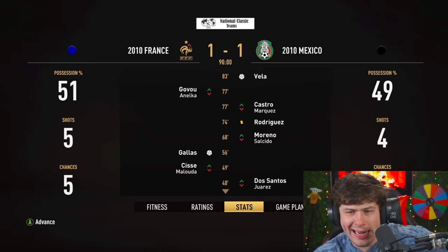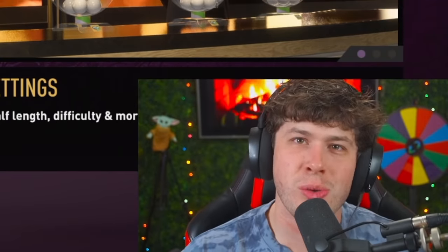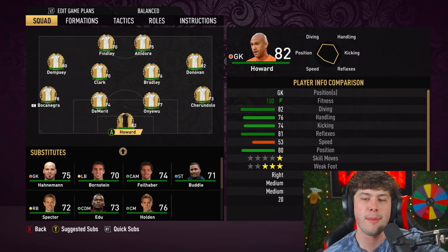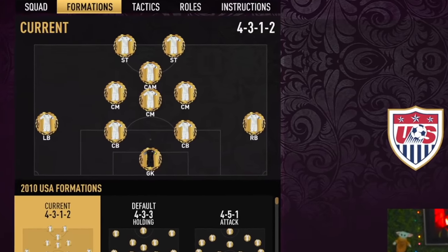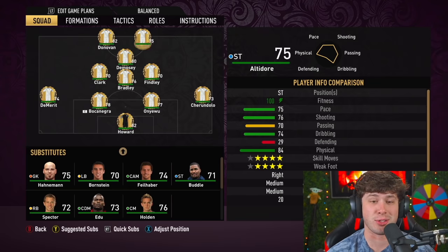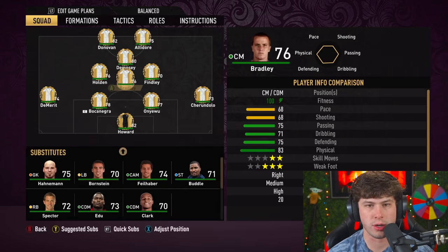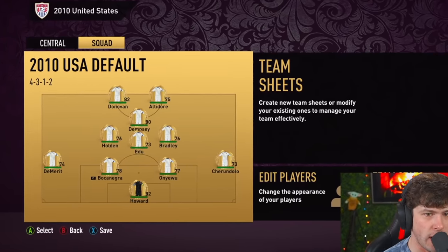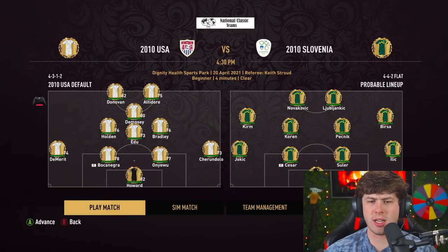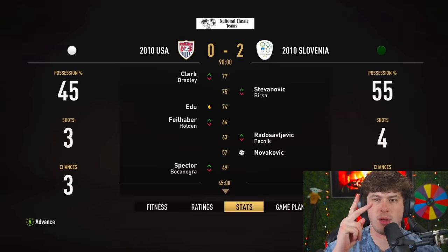That's an awful start. USA starting eleven — a lot of these ratings compared to others are fair. Tim Howard, my man, got disrespected. We're actually going to switch the formation so we can get Altidore and Donovan up front — that could save us. Holden over Clark from the bench. I think this team deserves a little more credit in attack and in goal.